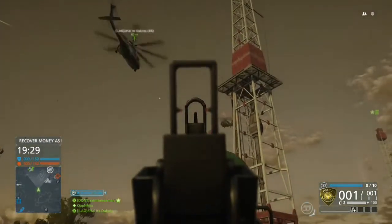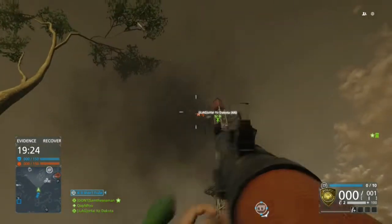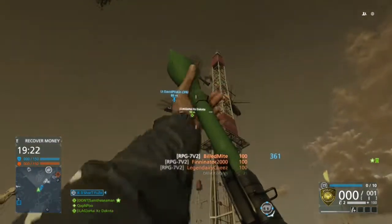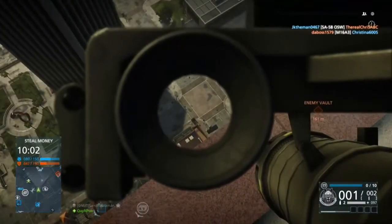Hitting a chopper with an RPG can be a little tricky if it doesn't have a tracking dart on it. But you just gotta watch — it's X, Y, and Z axis. Take out that tail rotor and that is a one-shot killer every time, even on the transport choppies.